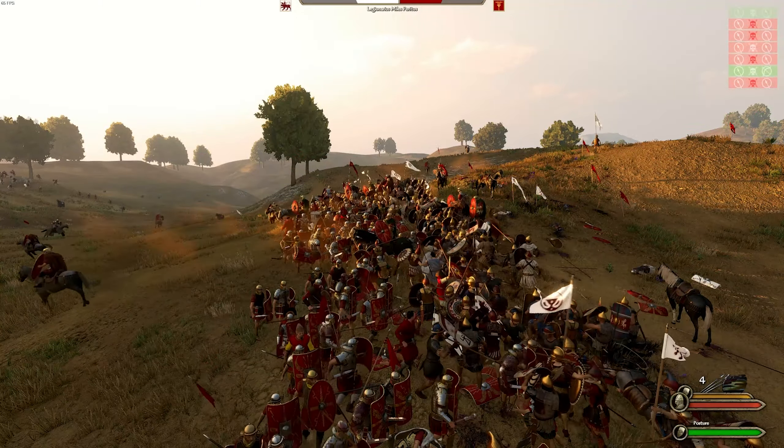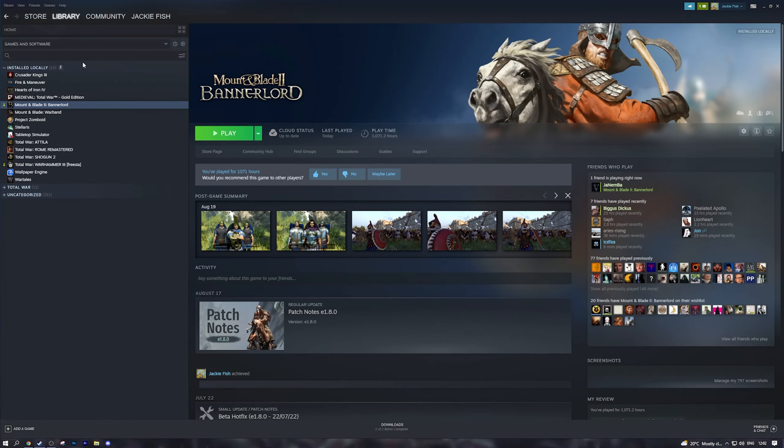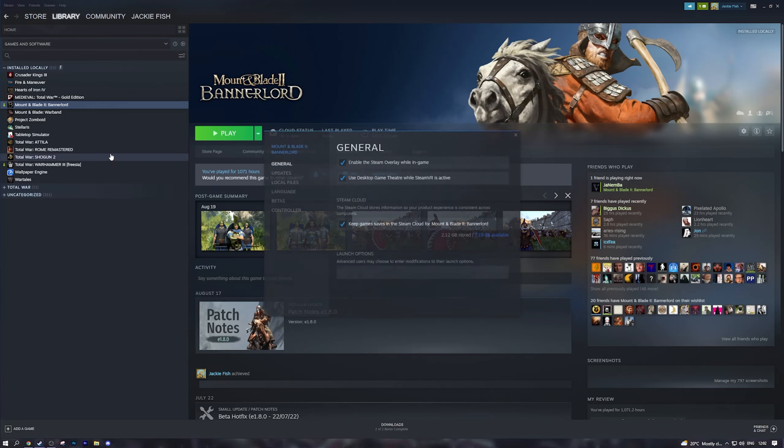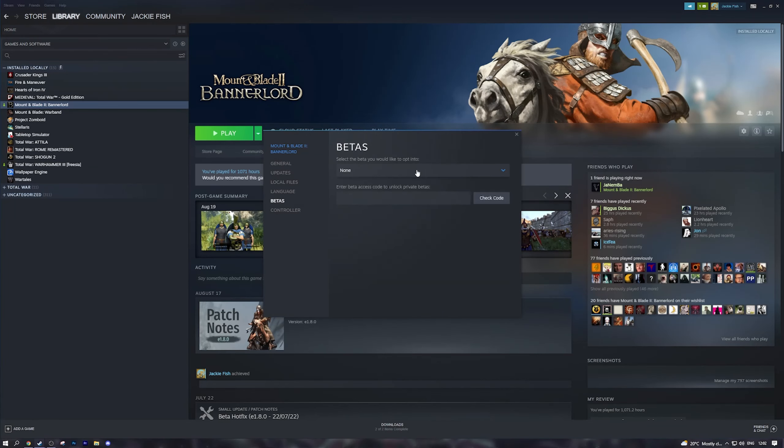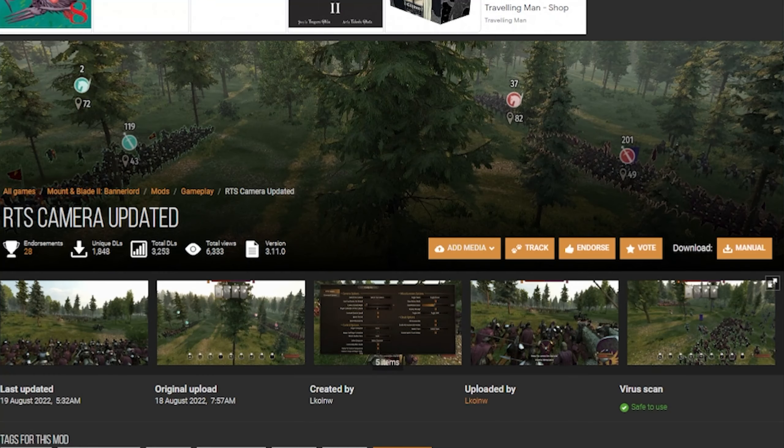Now let's dive in and I'll show you exactly how to get this mod installed. First, go to Steam, right-click your game, go to Properties, and make sure you opt out of all betas. The current version is 1.8, which recently came out of beta — make sure you're on 'None' to get the more stable version. There's currently a bug with other betas that causes crashes. I post fixes on my community page if you need them. Also, if you've had a heavily modded game and want a fresh install, click 'Verify Integrity of Game Files' — it gives you a clean slate without deleting mods that don't overwrite vanilla files.